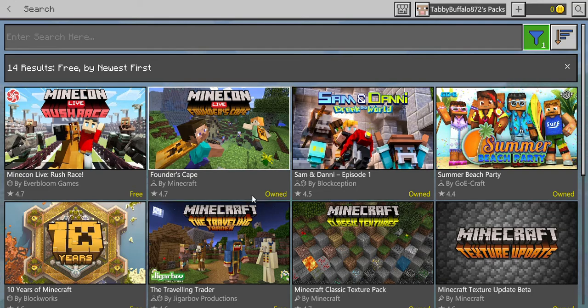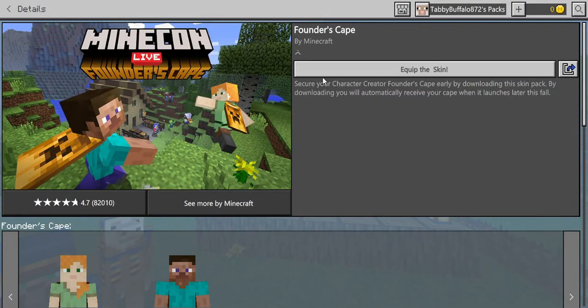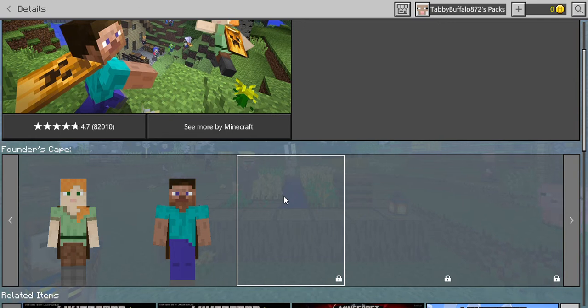Okay, here — Founder's Cape. You just need to equip the skin, and on the Steve and Alex skins you can get the cape.